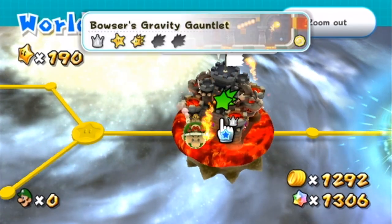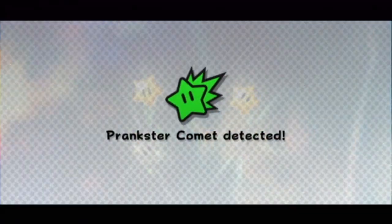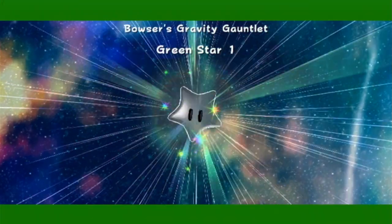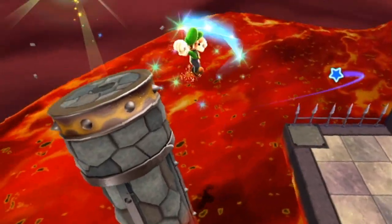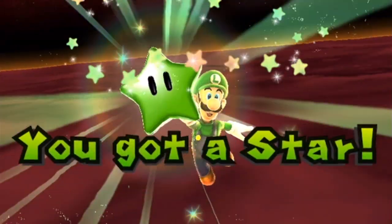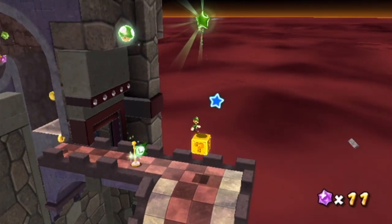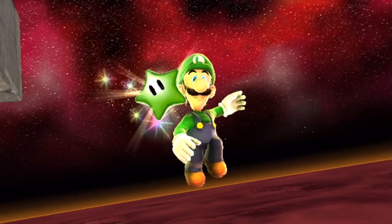There's only one last galaxy in World 4 that we have to get green stars in, and that's Bowser's Gravity Gauntlet. Right at almost the beginning of the level, before you go up these stairs, if you actually backflip and jump onto this pillar — there is the first green star for the Gravity Gauntlet. For the final star of World 4, all we're gonna have to do is jump onto this hidden block, and right above it is our green star. A simple backflip and a spin at the end will nab us the final green star of this episode.